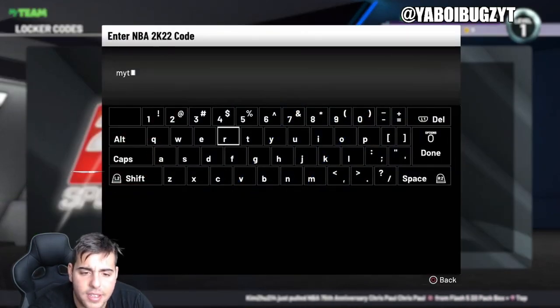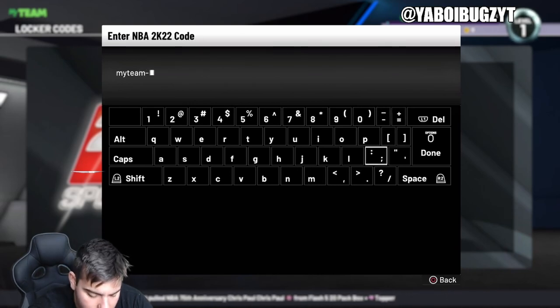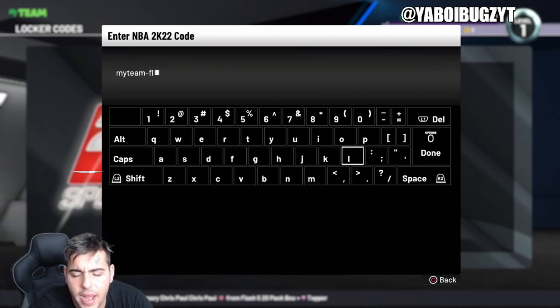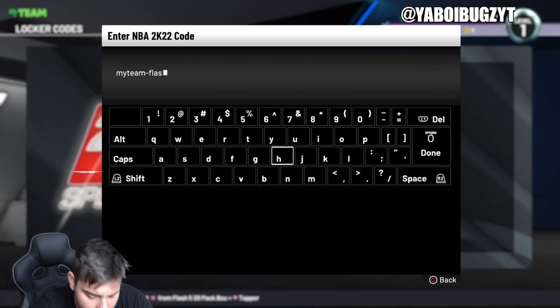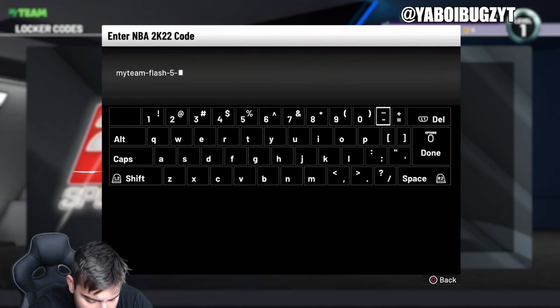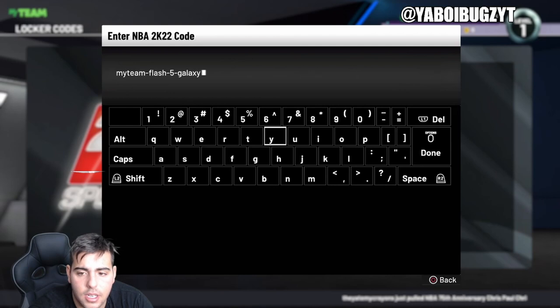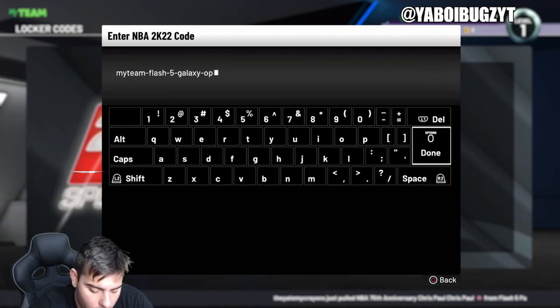Alright, here we go — MyTeam. Hopefully this is a chance at a pack and I really hope it's a good pack. That'd be absolutely phenomenal. The code is: flash-dash-5-dash-galaxy-dash-opal. Alright, that's the code.